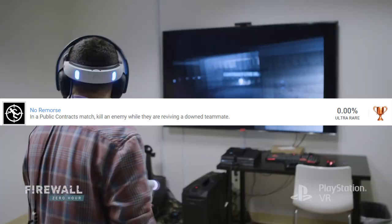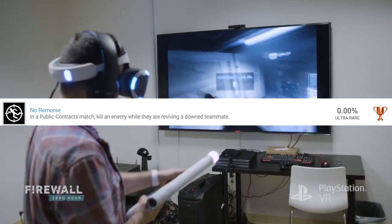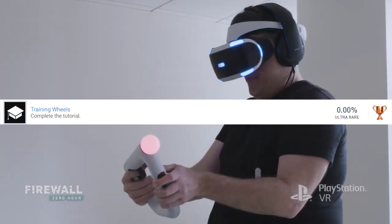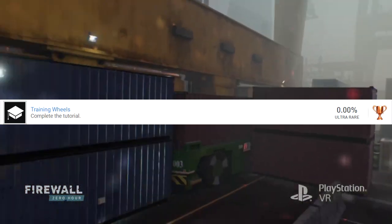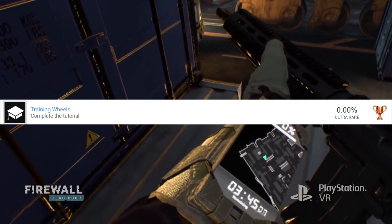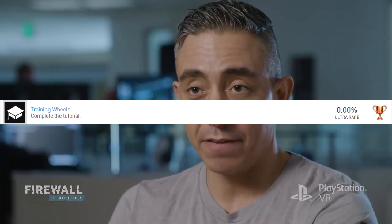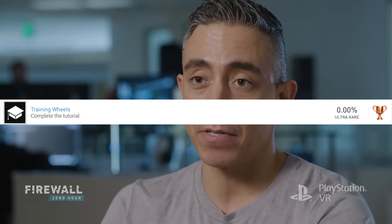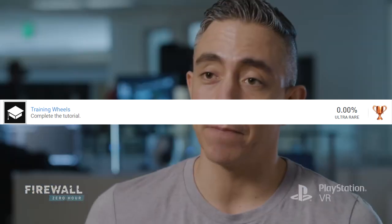Next up is a bronze called No Remorse — in a public contracts match, kill an enemy while they are reviving a downed teammate. That sounds like one of the early ones you'll get, no trouble at all. Next is probably the easiest one: Training Wheels, a bronze requiring you to complete the tutorial. I wonder if it'll be something like the Resident Evil 7 tutorial offered in VR mode — you'll get that immediately.